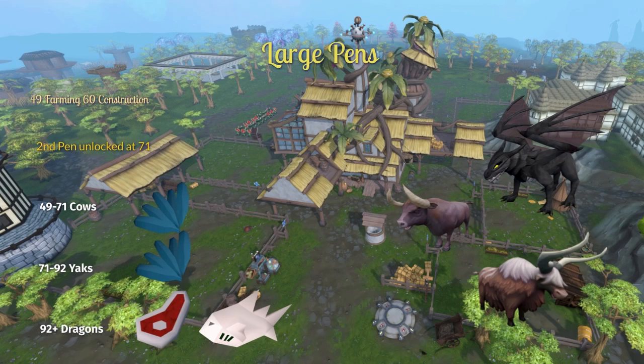At level 92 farming, you can start breeding dragons. The best way of getting dragon eggs is to put five dragons in your personal slayer dungeon and keep killing them until you get the eggs. Dragons eat raw meat and raw fish, so you can continue doing your shop runs buying your raw meat packs from Ooglog and Canifis, and you can also keep one worker on Miscellania towards fish — just make sure it's raw.